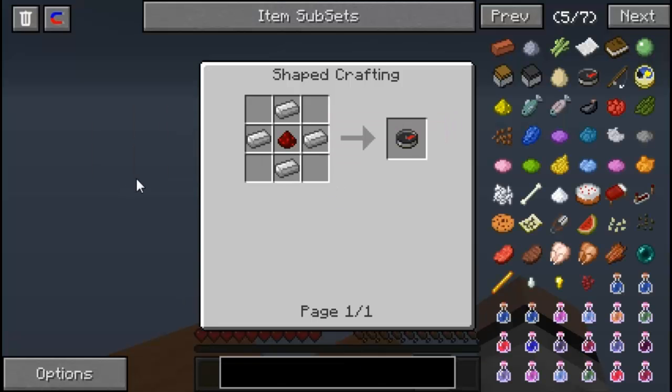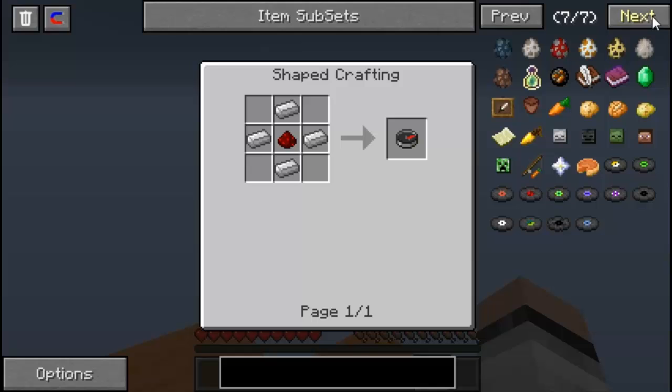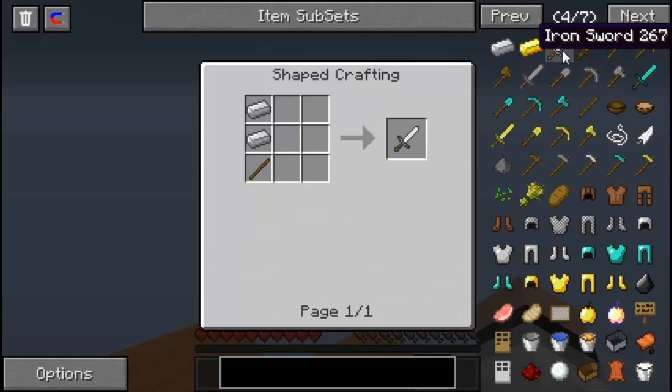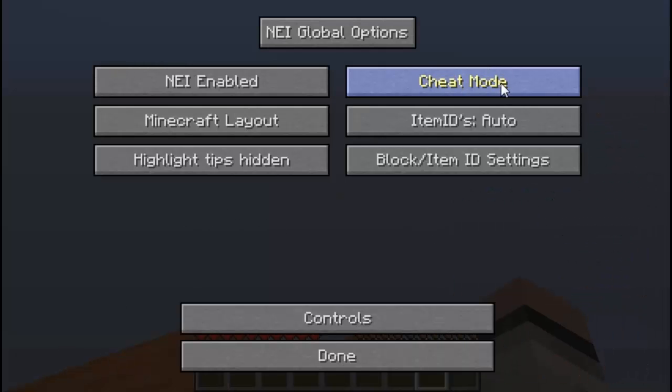Utility mode makes everything as if you're just a miner — it still allows you to spawn in items... actually I was incorrect. It doesn't allow you to spawn in items, but you can check the crafting recipe of everything. So all you really have is the magnet and the crafting recipe search. Let's go to options and just stay in cheat mode — cheat mode is the best way to go.